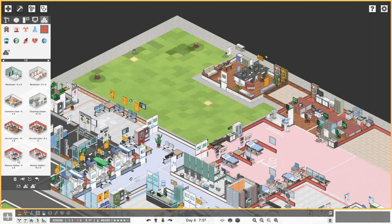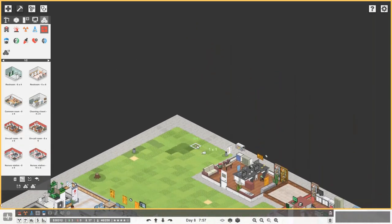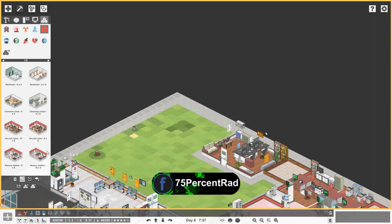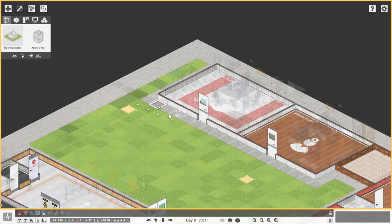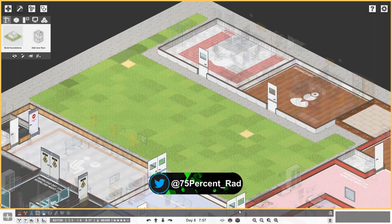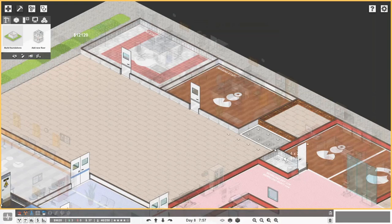Let's get that nurse station — why can't that go there? It's blocked by another object; looks like it's the tree or the lamppost. There we go, let's get that in. Now what we can do is simply go for the foundations to build that area.